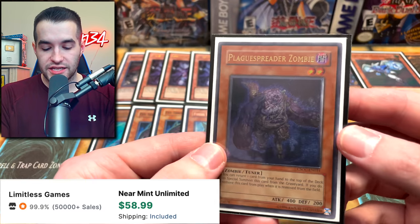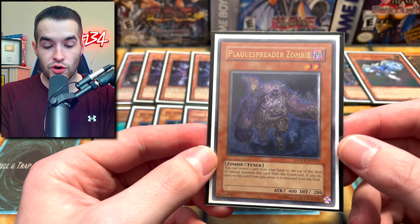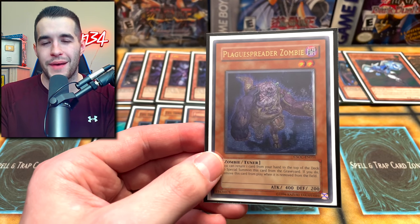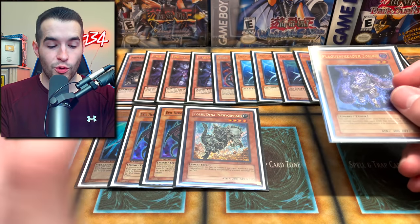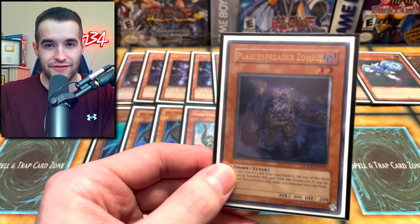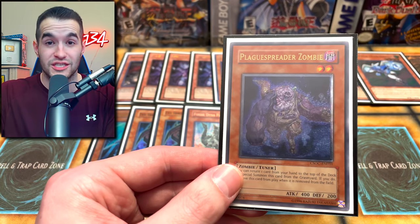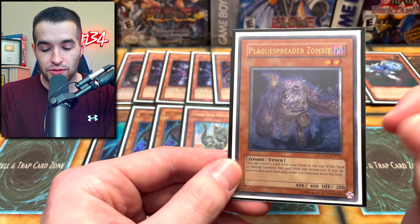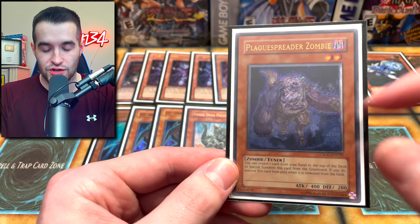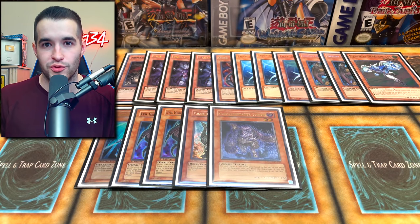Then we have Plague Spreader Zombie — I need a first edition of this, but it's a very cool ultimate rare. This card is really awesome because it can put a card from your hand back on top of the deck, which you normally think is a bad thing. But if you draw Malicious or Spined Gillman and you want it in your deck so Diva can summon it — let's say you have Diva in hand, you spin Spined Gillman back to the deck, summon Diva, and get to special summon it from deck. Plus this card special summons itself, it's a tuner for synchro plays, and it's a dark for Dark Armed Dragon — just a crazy card in the deck.